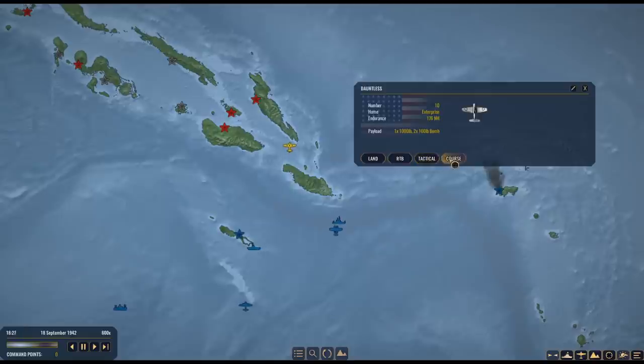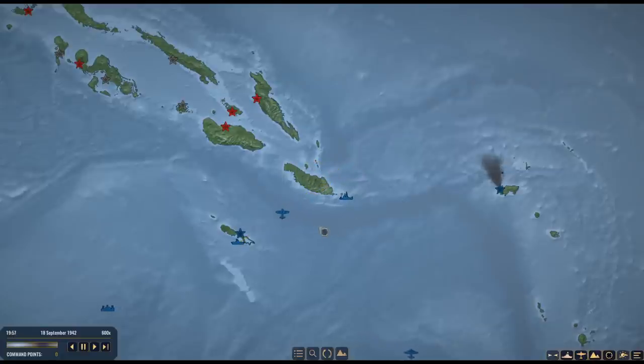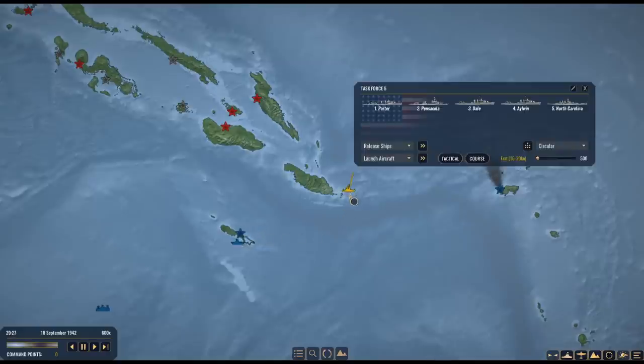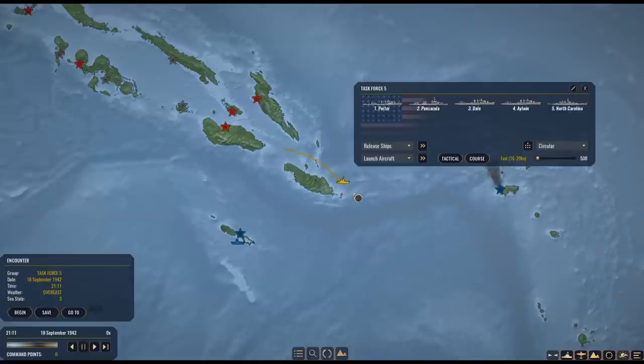Where did the enemy ships go? I didn't get to engage, and now it's dark. We'll see if we run into them. Guadalcanal is up to a level 2 airfield. A night battle with the lightly damaged Yamato versus the North Carolina and the Pensacola. I can't — I don't have a choice, guys. We've got radar. Does the Yamato have radar?